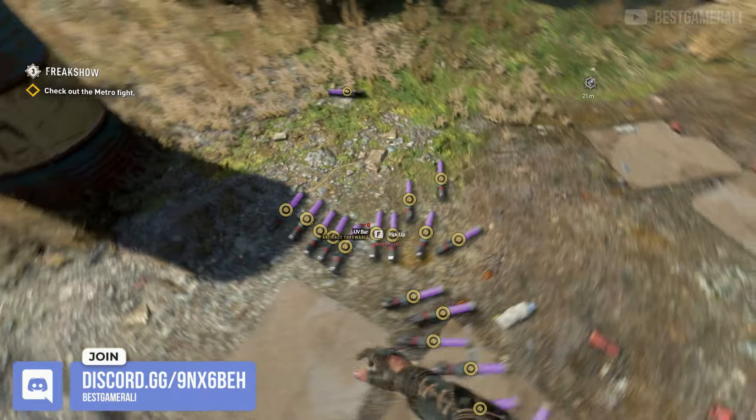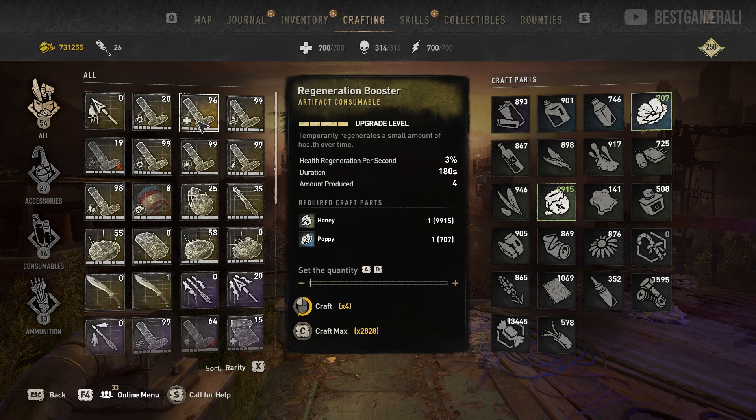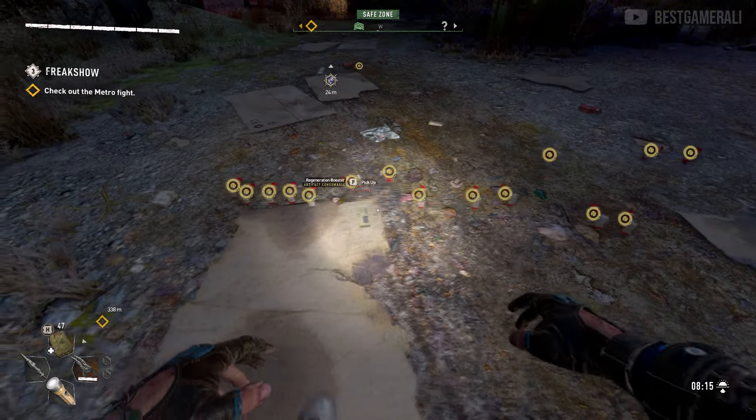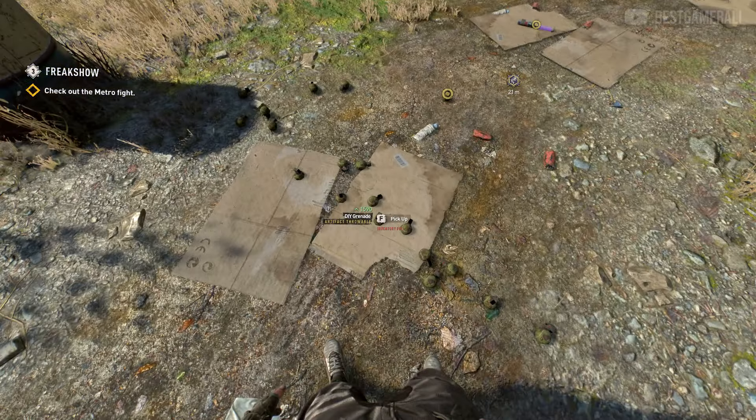Just exit the inventory and enjoy your free stacks. I've tested this with every consumable and throwable and it works every time. This is super useful for people still beating the game or just wanting to stock up. Shoutout to JKM for teaching me this glitch — his channel link will be in the description, so make sure to check it out.